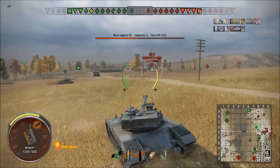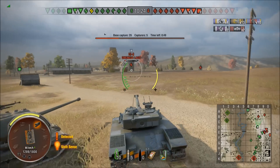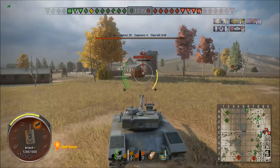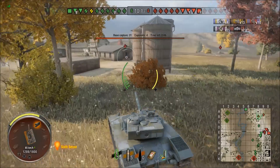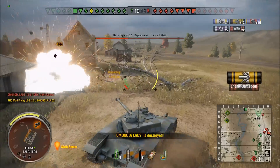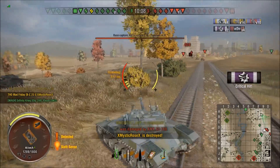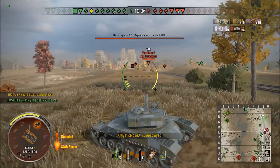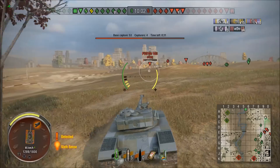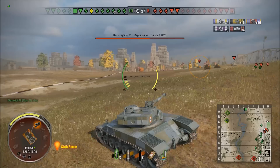I set my sights on the IS-8 next, and also back here is that Type 5100 we saw at the start. The enemy is taking the base. The IS-8 doesn't have much health left, but I can sneak in and take the kill, then finish off the 5100 as well. We've got three enemy tanks left to cause some havoc — and it's a good job we got over quickly, they might have actually been able to cap out.